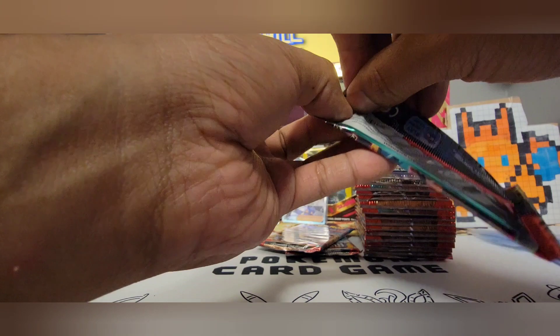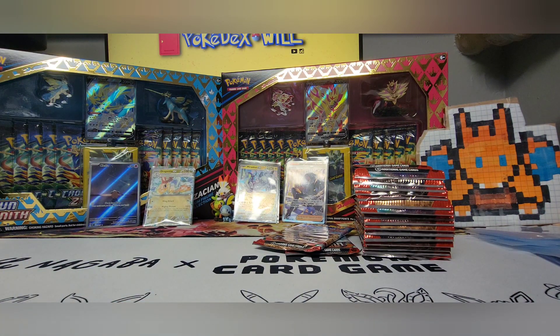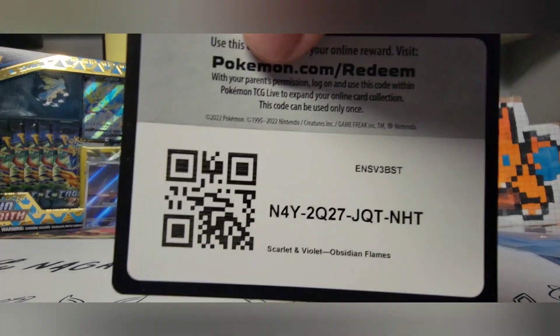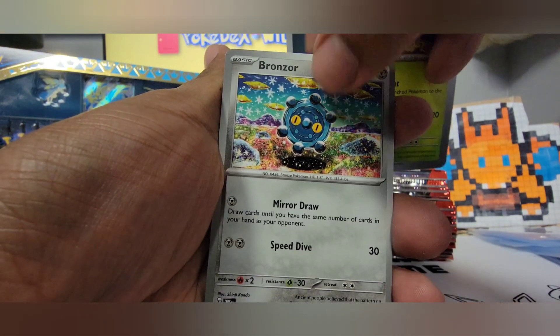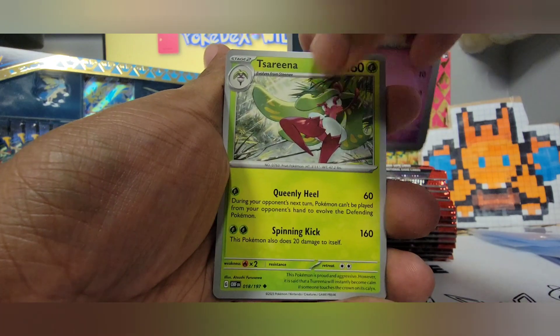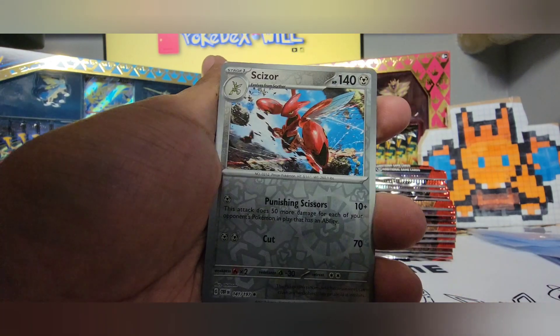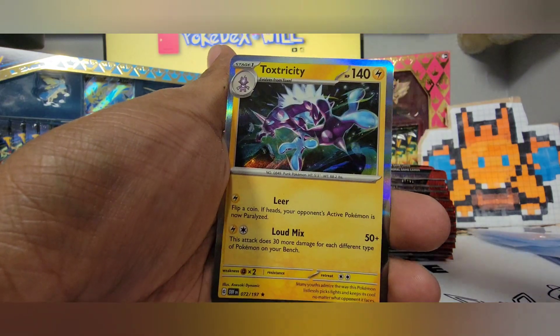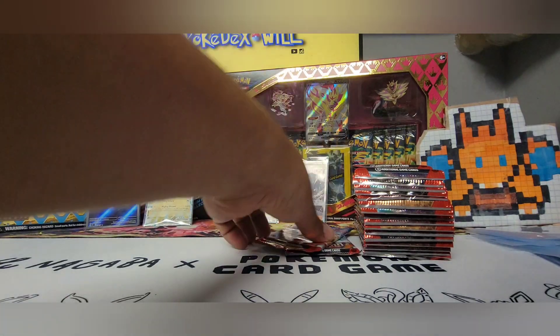Pack 16 here. Next: Lampent, Gloom, Bronzor, Snubble, Sirena, Lycanroc, Probopass, Scizor, Salendit, and Toxtricity. I think that's the third Toxtricity as well.